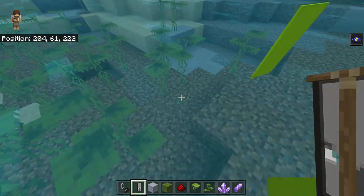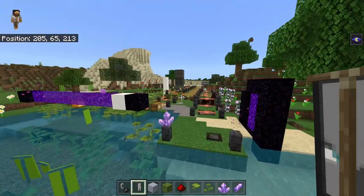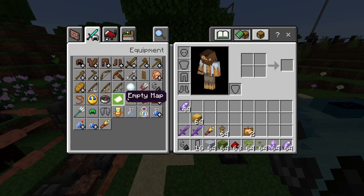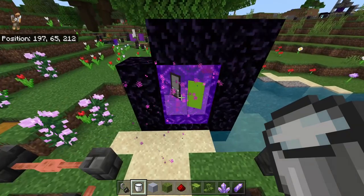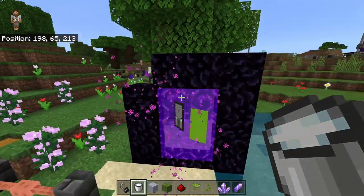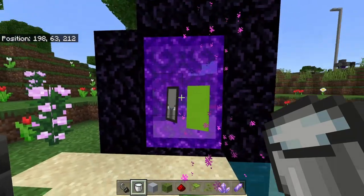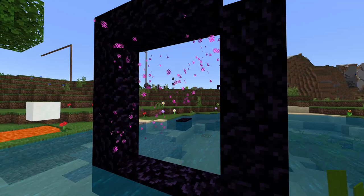I also noticed the same banner sharpness effect happens a slight bit underwater as well. Bear in mind I had night vision on — but even without it, after drinking milk, the same effect is visible. Not so much in the water, but definitely through portals. I'm not sure that should be the case visually.